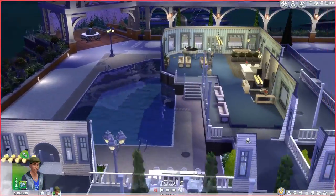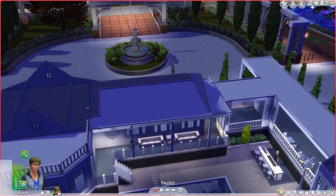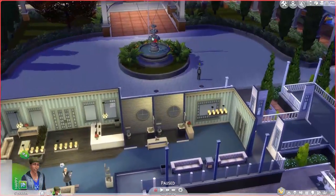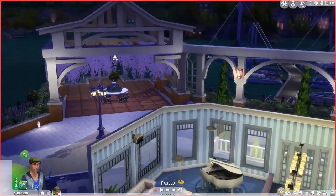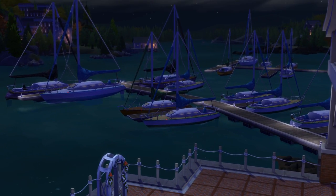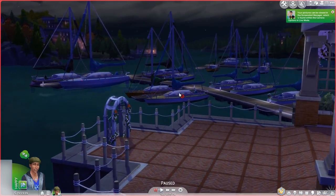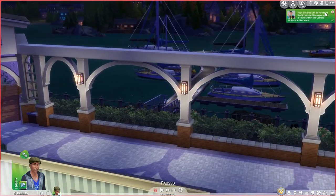This is Club Calico, which is the lounge area for cat lovers. As you can see, it's got a massive pool and it's a really nice lounge area. It's got a really nice fountain, and if you go along there's a little balcony area. We also have some beautiful yachts - if your sim is upper class enough to have a yacht, they've got to live in Bridleton Bay.